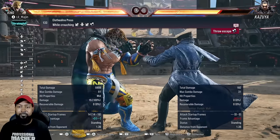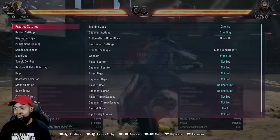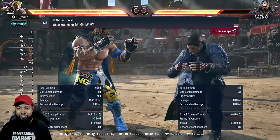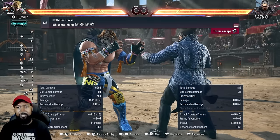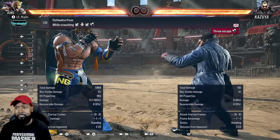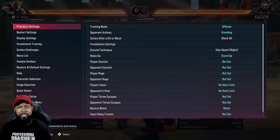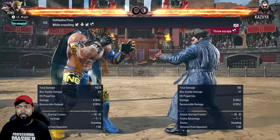Down four becomes unblockable. Even if they are standing up fast, you can still catch them with that as well. It's a really, really good option. You can also substitute that with forward three — that beats like all options except for laying still and side roll to the right. Rock bottom is a really good throw with good damage.